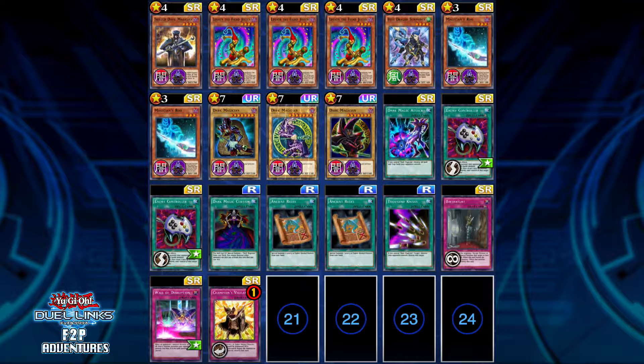I have one Blue Dragon Summoner just for the search effect, and I'm also running two Magician's Rod cards, which are the only two in the game right now unfortunately. But this card is basically the backbone of the deck — it allows you to search a card that has Dark Magician written in the description.